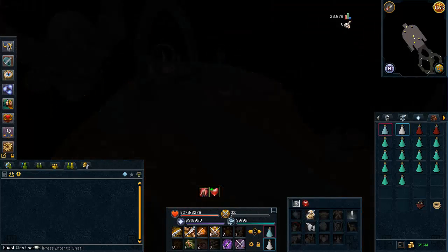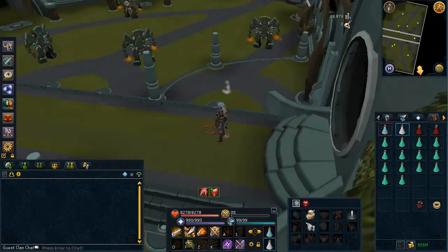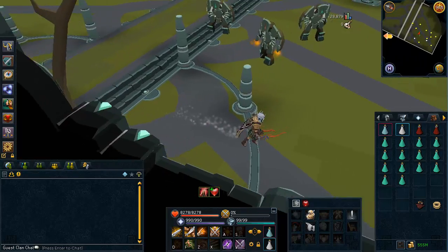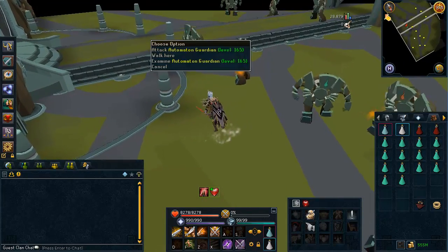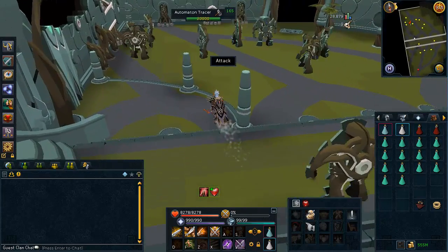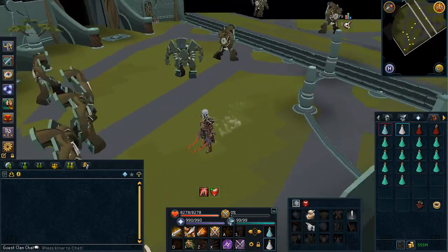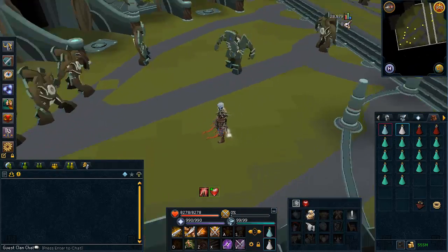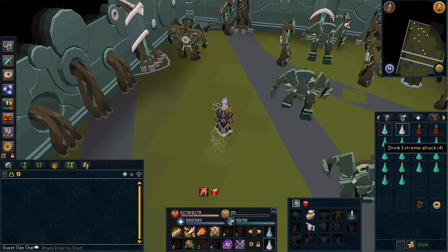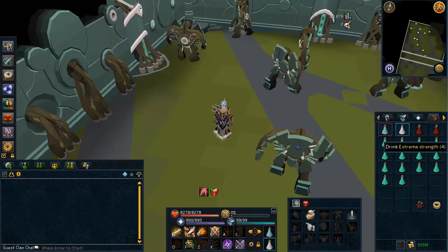Now, there are three kinds of automatons. The ones weak to range up north are called the Generators. The ones weak to mage in the middle are called the Guardians. And the ones weak to melee in the south are called the Tracers. I would not recommend killing the other two because they are slower to kill using magic or range, and the gloves they drop are worth less. So I'd always recommend killing the Tracers if at all possible.